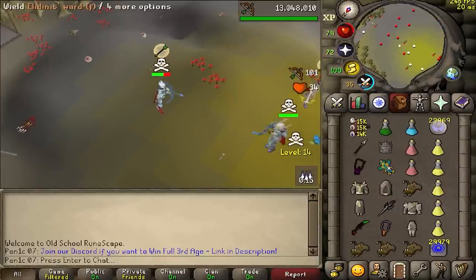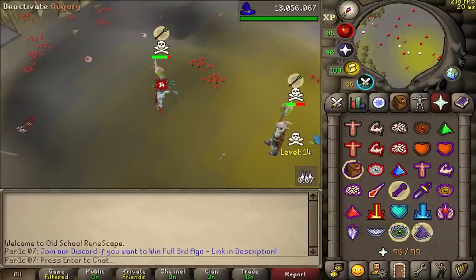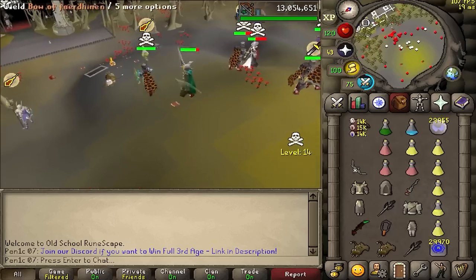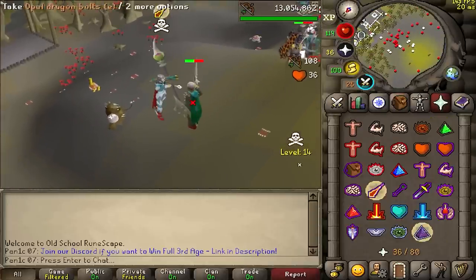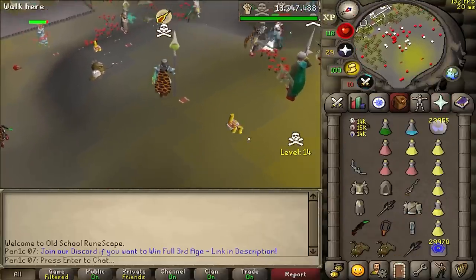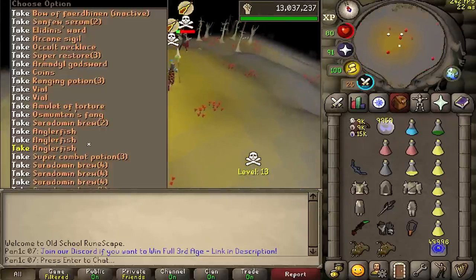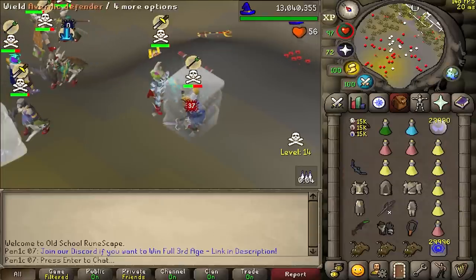Gonna be put into my PK video. Switches are on point — prayer switches, item switches — looking like a bot right now. Unfrozen as well. You're dead — that fight was perfect, end of story. This guy's in NH staking gear — zero, zero, 40, and you're dead. That five-way was really clean, switches on point. This guy's got a party hat — you're about to be dead. Ten out of ten, we're just smoking people.